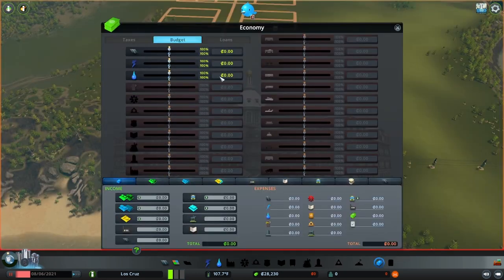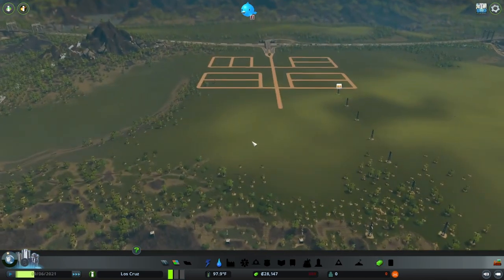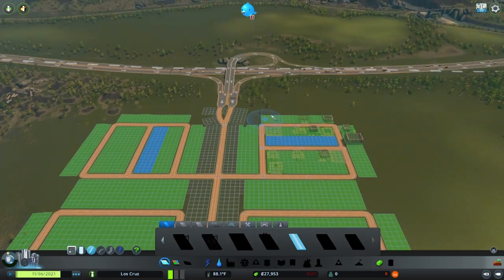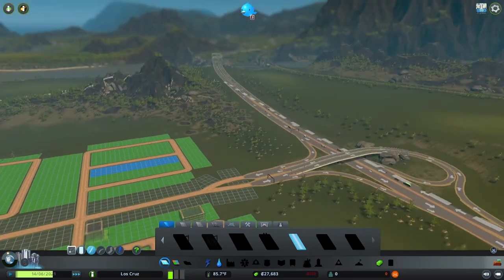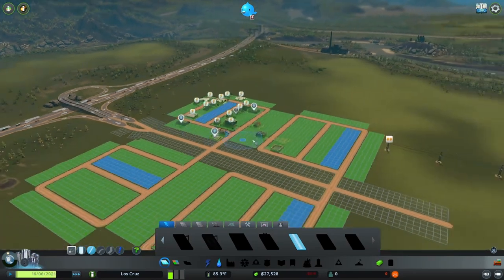When we reach a population of 360, we're going to come in here and raise taxes. For now though, because we don't have a very high population, I'm dropping everything in the budget. We're going to hit play and leave the game on level three speed to really let things build in as quick as possible. With all this construction, you're going to see a large influx of cars come into the city all at once.